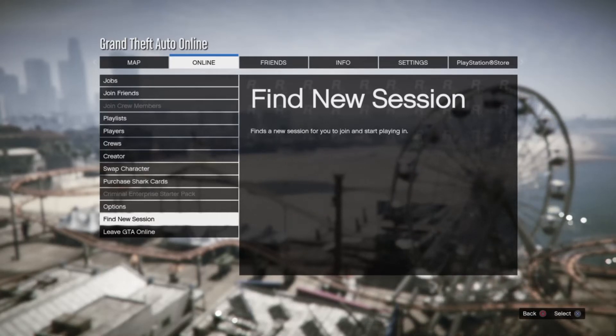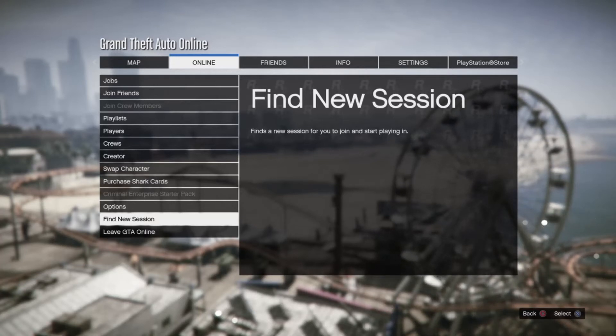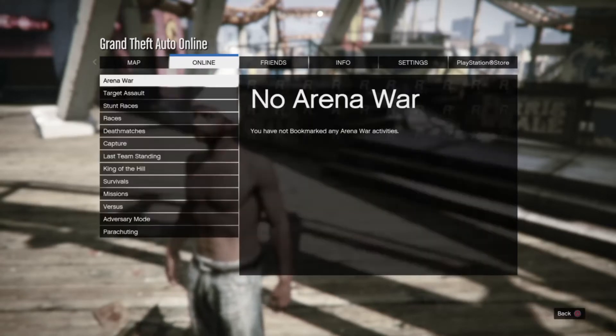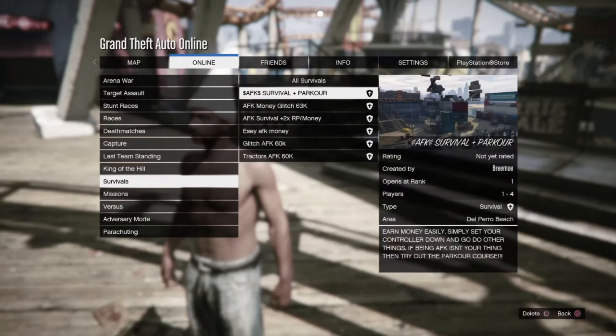Once you do that, go to Jobs, go to Play Jobs, go to Bookmarks, then scroll down to Survivals. You're going to look for this job right here: AFK Survival Park Hour.